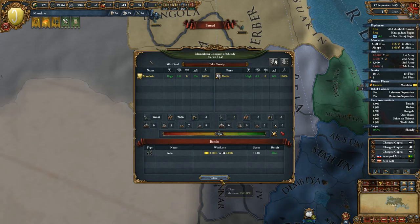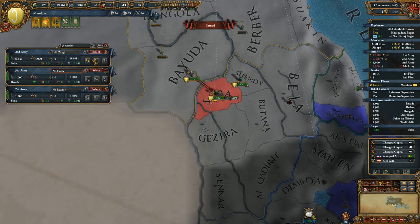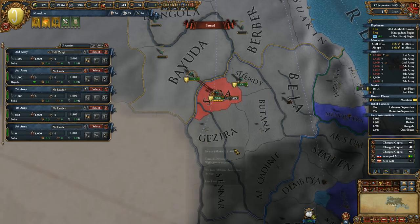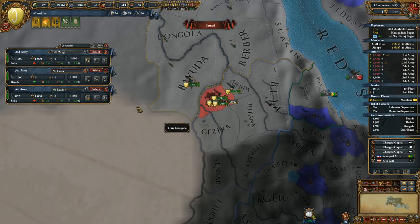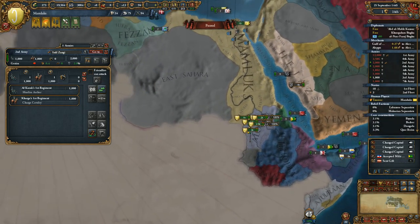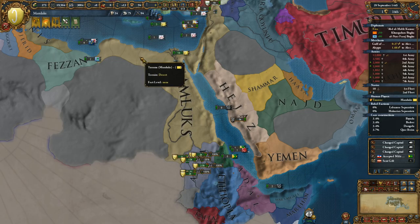Did I wipe your armies? Yes I did. You have one fort, so we're going to send the king to that fort, and the other armies will siege the rest of the country — six provinces apart from the capital. Let's also improve relations with Derit further so we can get them to become our vassal, then Tugroot and Mzab if possible, though that would go over the relations limit.